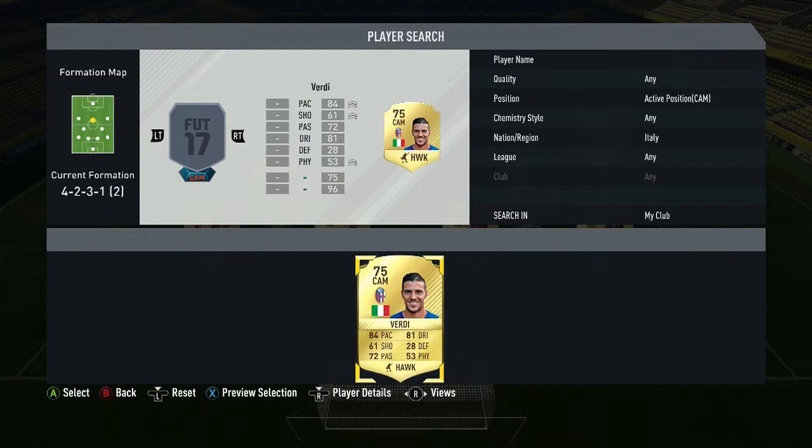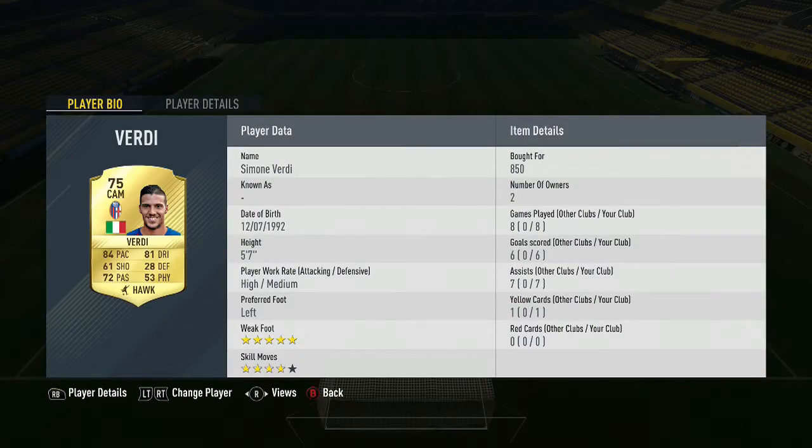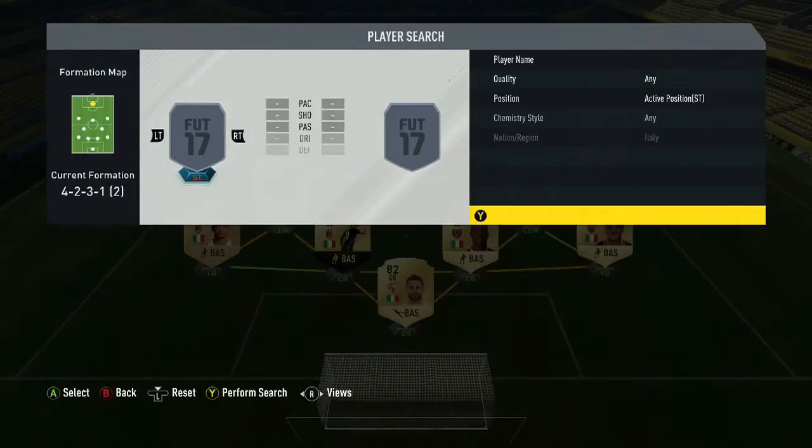For the center attacking mid we have Rodie, 75 rated overall. He's played eight games, scored six, with seven assists and one yellow card — this guy is amazing for a 75-rated shiny gold. He's probably the best cheap beast ever. Five-star weak foot, four-star skills, preferred foot left, high attacking, mid defensive, five foot seven — quite small and nimble with a great shot. His stats are 84 pace, 81 dribbling, 61 shooting, 28 defending, 72 passing, and 53 physical. Bought for 850 coins — an absolute bargain.